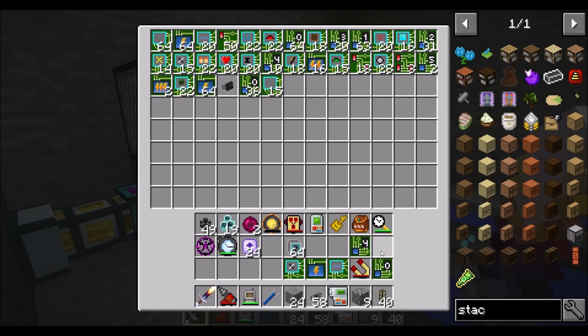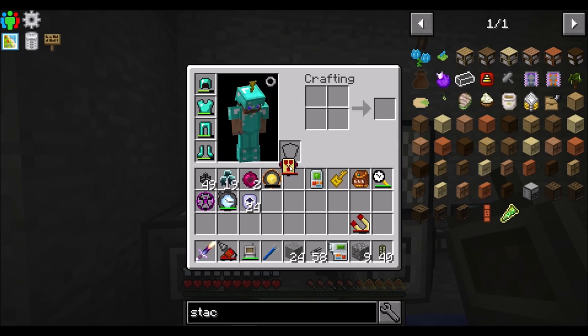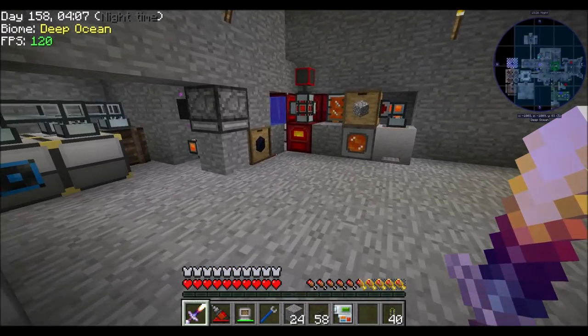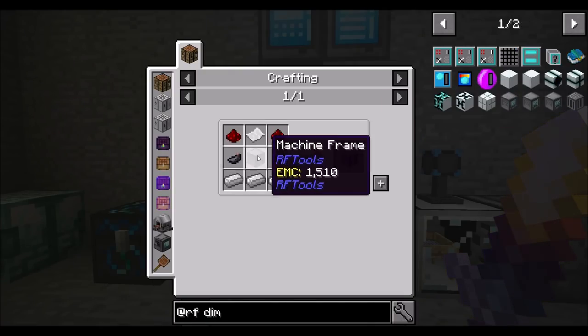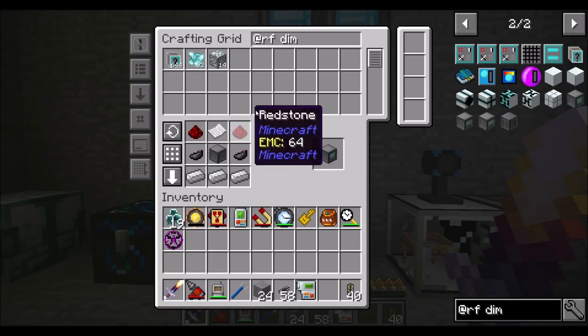While all this is opening up, let's also put away the extra items. Good — that should be good for now. So while this is all being opened up and we're getting a bunch of dimlet types, let's get into RF Tools dimensions. Some things we're probably going to want to make: a Dimensional Inscriber. This is one of those mods where I'm always like, how does it work again?